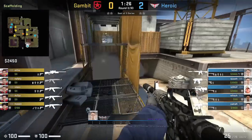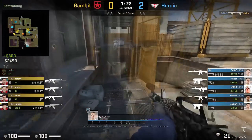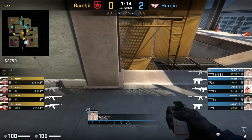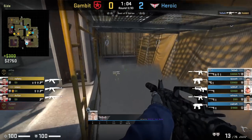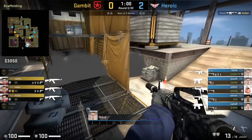Later in the round he throws a one-way smoke from Ivy, aims at the floor, then left click throw. He peeks over the smoke and can see bottom ramp where he kills Hobbit, then swings right to spot ramp and onto stage where he kills Naphne.